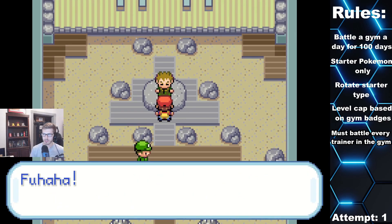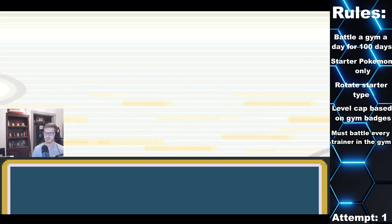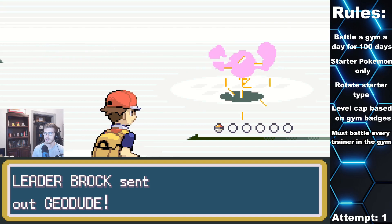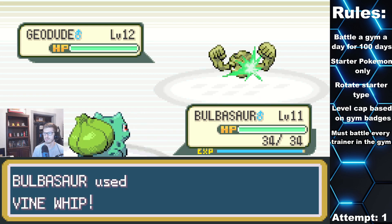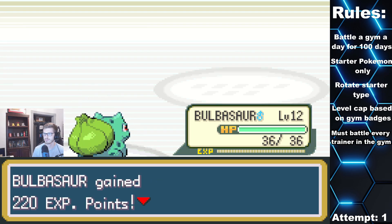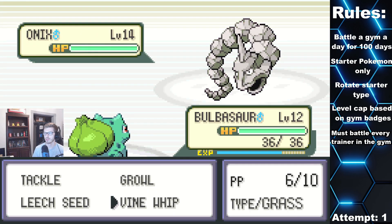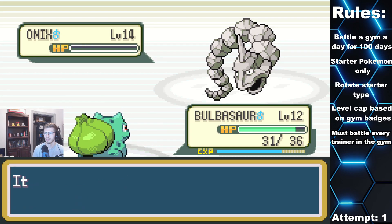Don't even need to heal, just go right into Brock. Another Geodude — I think that two level difference is going to make it a live hit. Absolutely not. What's next? Onix. Even worse than Geodude. See ya.